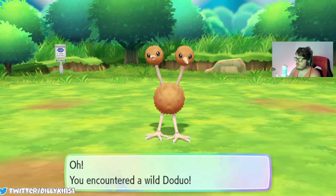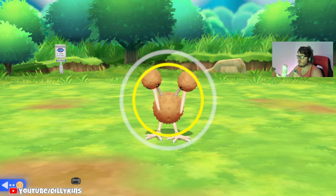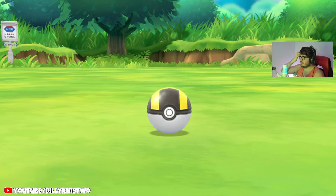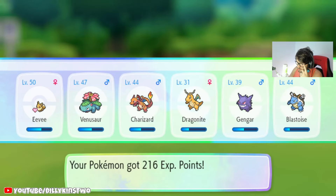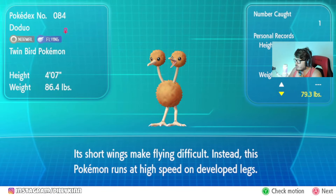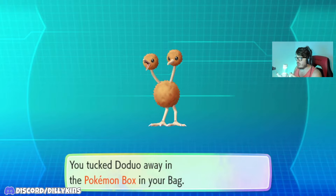Got a Doduo here. We definitely did not catch that one — I actually could have transferred from Pokemon Go. I'm going to go ahead and catch this one. There we go, the Doduo has been caught. Going to gain 216 EXP points. We're going to get Dodrio — Dodrio has been added to the Pokedex. Its short wings make flying difficult; instead, this Pokemon runs at high speed on its developed legs. Adding it to the Pokemon box.